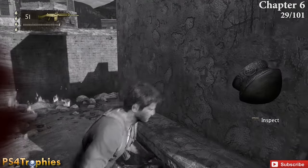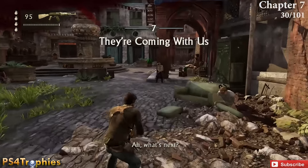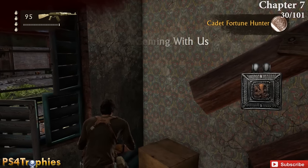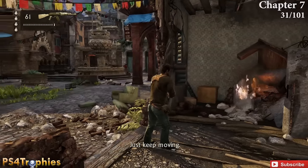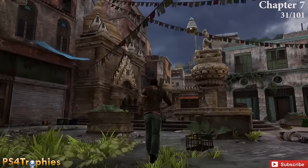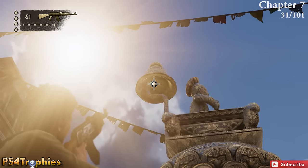Moving on to chapter 7 — at the very beginning there's a whole courtyard area full of enemies. Just in the first open building to the right is a treasure. There's going to be another one in this area as well — clear out the enemies and look up inside of this bell near the fountain in the center; you're going to have to shoot down that treasure.